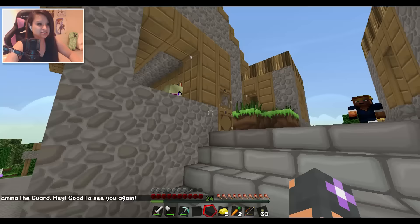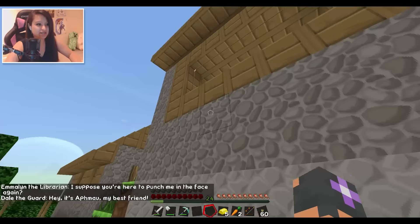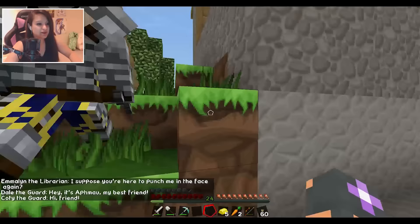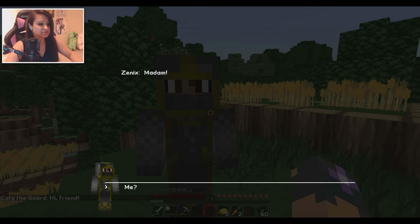I've also changed a little bit with the houses — the entrance is no longer over here, I made the entrance right here because it looks really nice and I want to make this town progress quite a bit. Let's go ahead and talk to Xenix — that is Xenix right there.